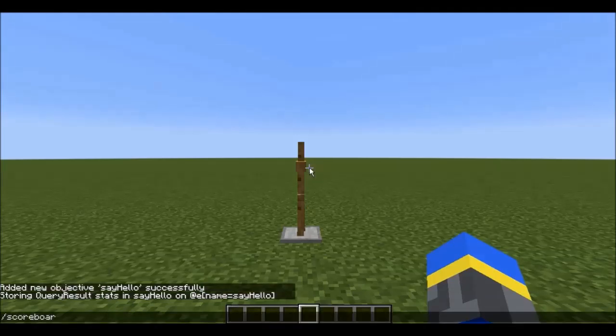Now, in order to actually get that armor stand on the scoreboard, we have to set its score for Say Hello to zero.